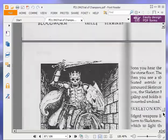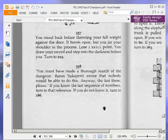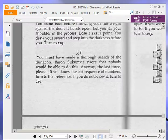I'm always reminded of 358 in Fighting Fantasy, because that's the one in Warlock of Firetop Mountain where we finally meet the warlock, if I remember. You must have made a thorough search of the dungeon. Baron Sakomvit swore that nobody would be able to do this. The last 3 please. If you know the last sequence of numbers, turn to that reference. If you do not know it, turn to 286. I do know it — it's set 3: 176. So we are now turning to 176.